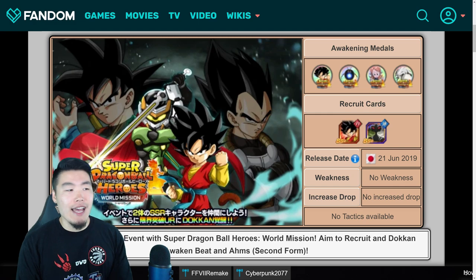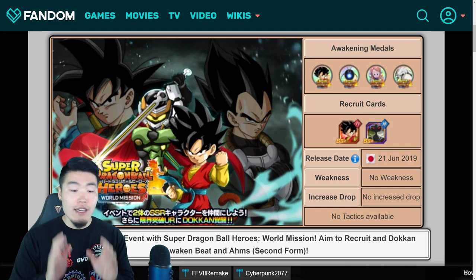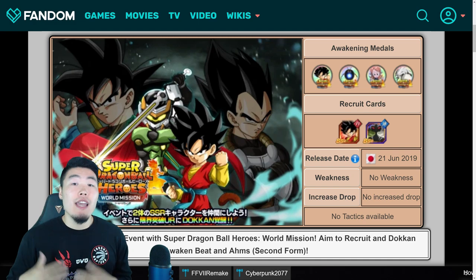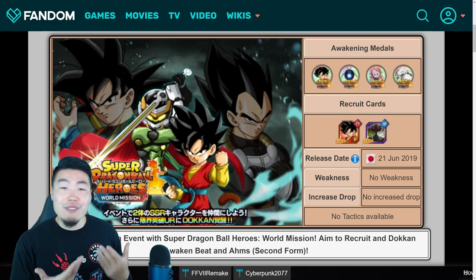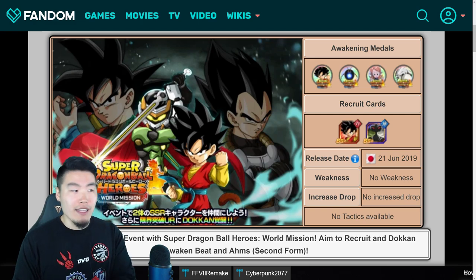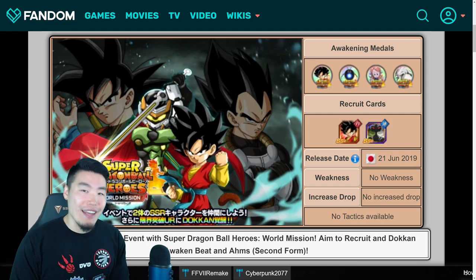One other thing is that I decided not to include any of the awakenings for certain free-to-play cards like the Physical Gohan from the Bojack event or the Goten and Trunks from the revamped Broly event, mainly because they're not technically new units. And also, there are already so many units I'm talking about in this video that including those awakenings would just make this video way too long. So hope you guys are cool with that, and if all that sounds good, let's jump right in.